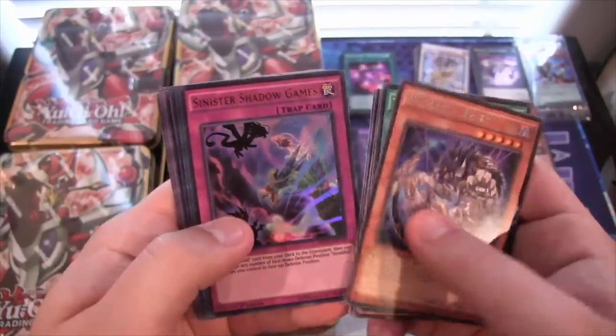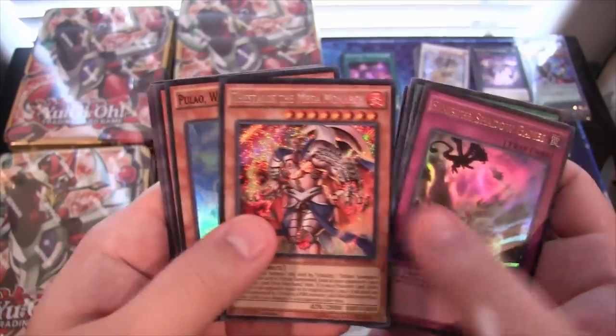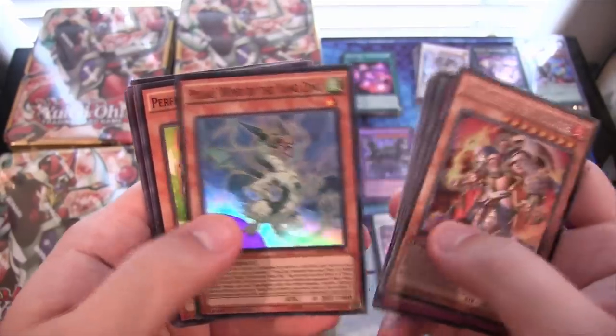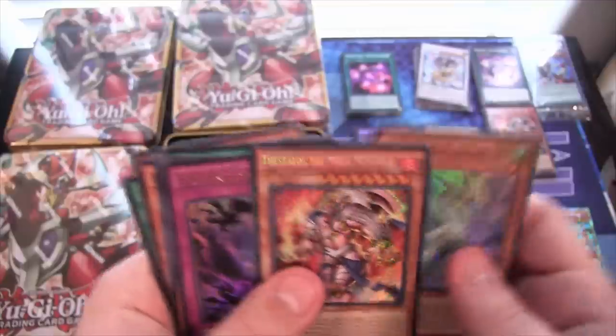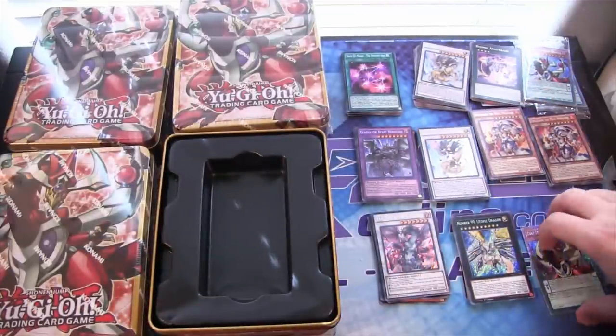Shadal Beast for a rare. Sinister Shadow Games for an Ultra. Theslos the Mega Monarch for a secret. And Pulau Wind of the Yang Zing. Got a few of the Mega Monarchs — it was kind of like that with the last Mega Tins too.